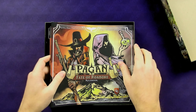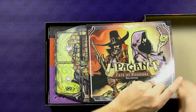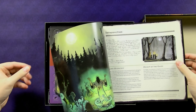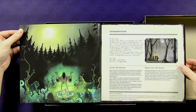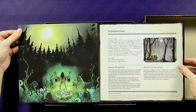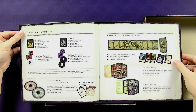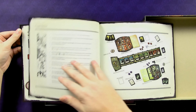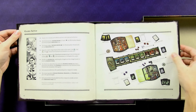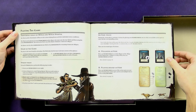First up is the rulebook, like usual. Let's open that up and see what it looks like inside — just really awesome artwork. Look at that introduction page, so cool. Component overview, game setup, playing the game.